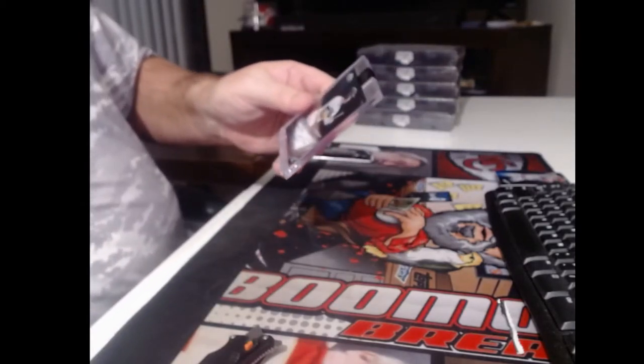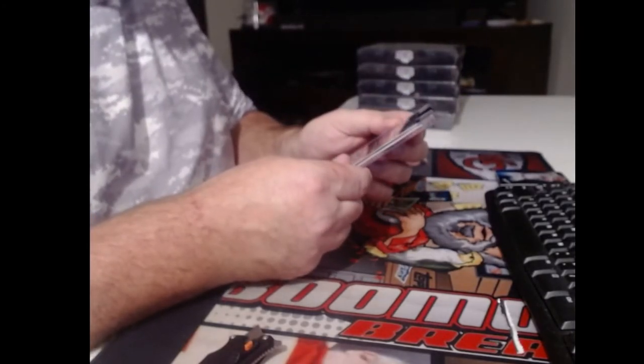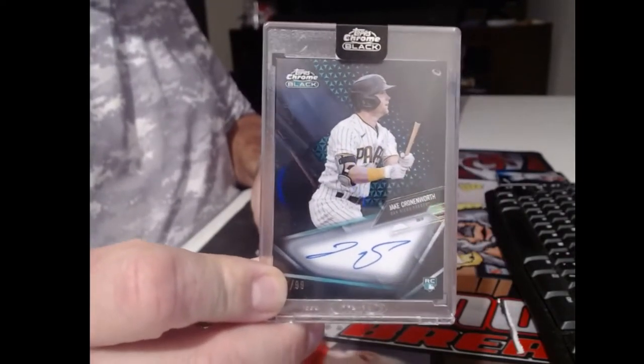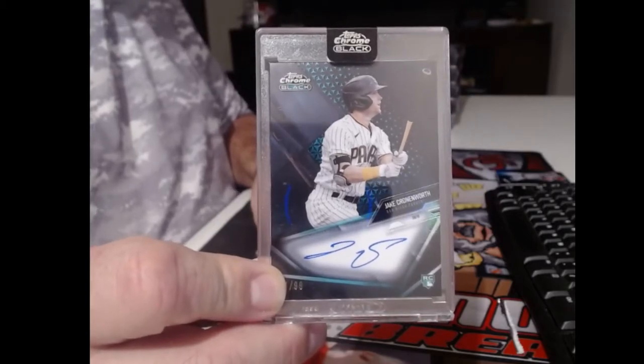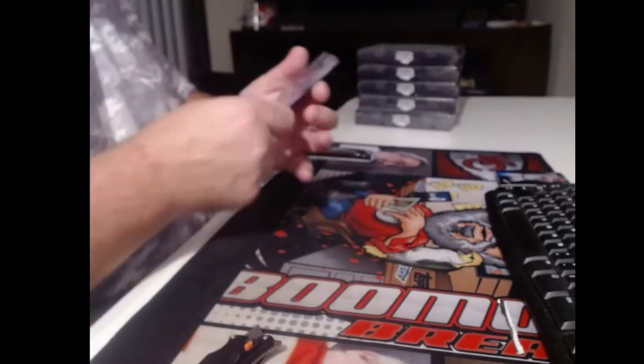This appears to be like a green refractor, numbered to 99. They're still calling it a base autograph, so I guess this is just this type of autograph, and then there's the Super Futures autographs. Jake Cronenworth, numbered to 99. 17 of 99.